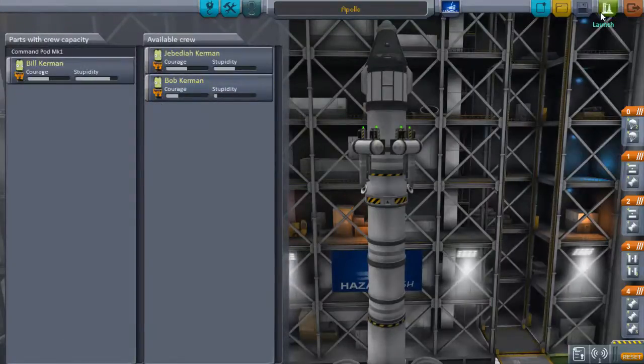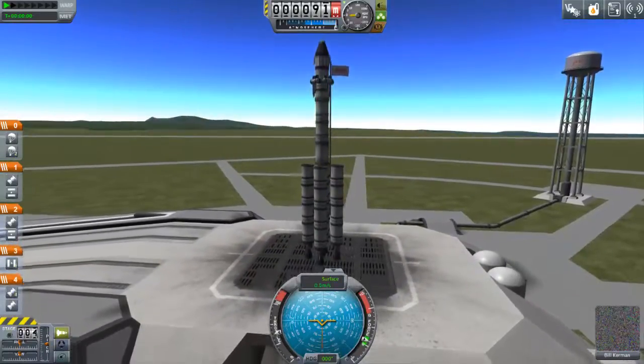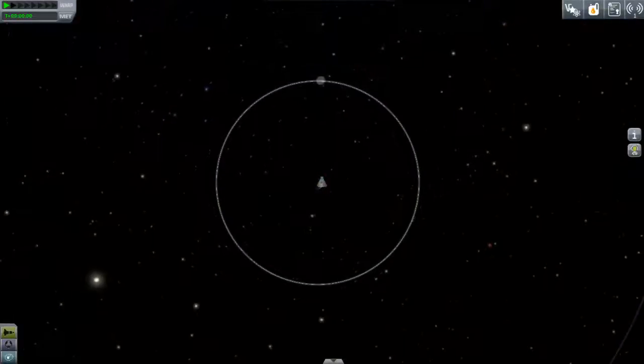In order to get to the moon as efficiently as possible, you need to line yourself up. You want to be roughly 60 degrees from the moon, and that means you're likely to encounter it as efficiently as possible.